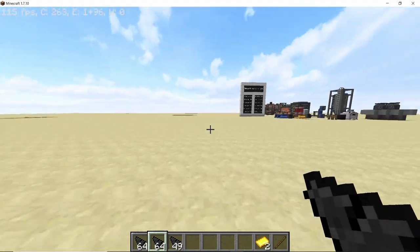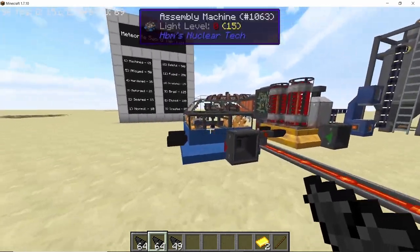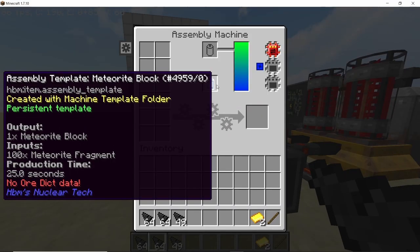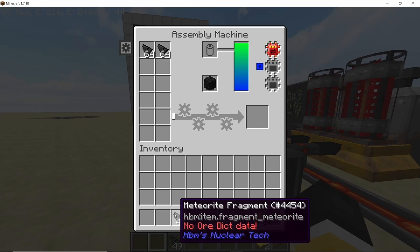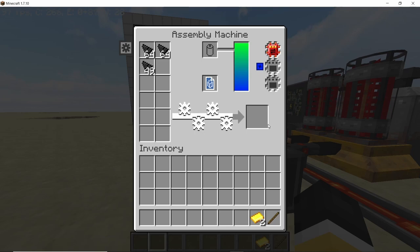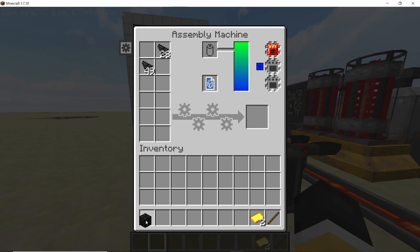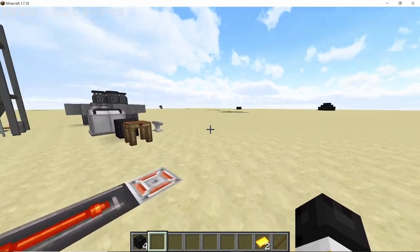Now we proceed to crafting all of these fragments into meteorite blocks, and in order to do that we will need the assembly machine. In the assembly machine, place down the template for meteorite block and the assembly machine will convert 100 of these fragments into a single meteorite block. For our first step here we will need a total of four meteorite blocks, so I'm going to craft them up real quick. And there we go — we have four meteorite blocks in total.